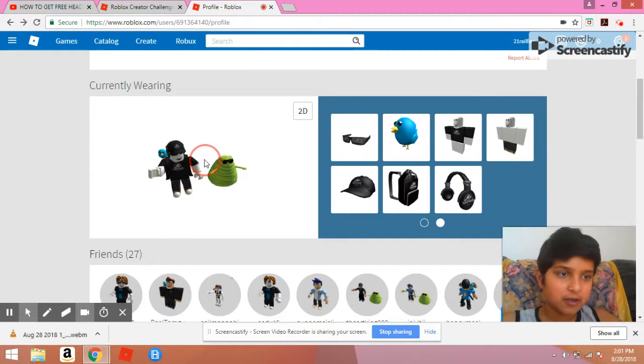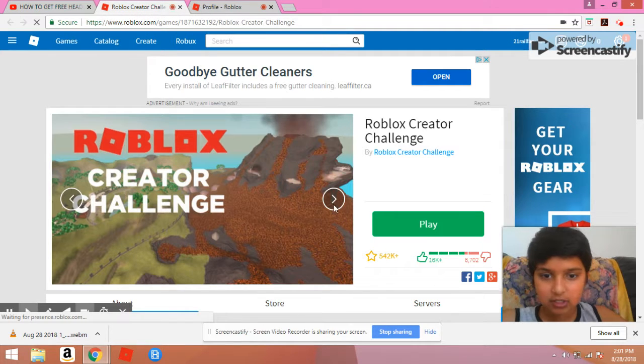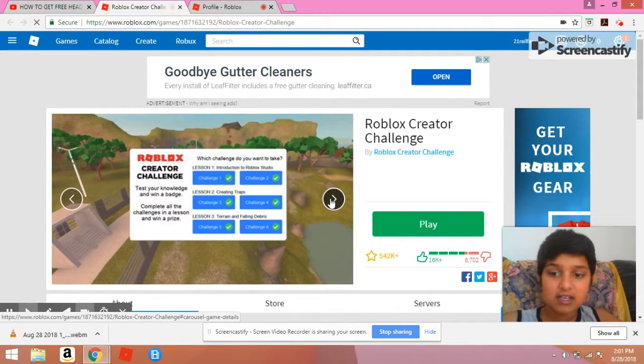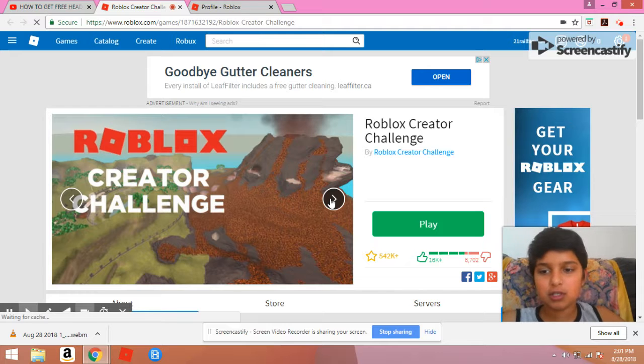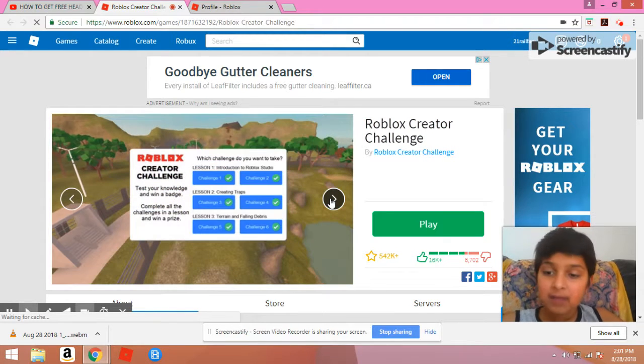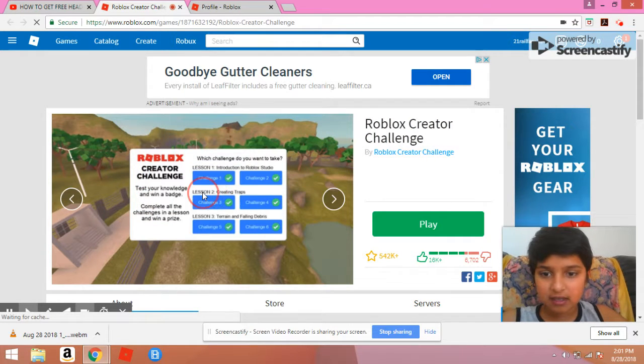You get this awesome gear. This is called the Roblox Creator Challenge. I'll show you how it looks — these are the six challenges, these are the exact six ones. If you don't know the answers like me, just go into YouTube, type in the Roblox how to get this gear for free — the Jurassic World gear — and it will show you all these. Some videos show all the answers. So I've learned from that. It's nice.